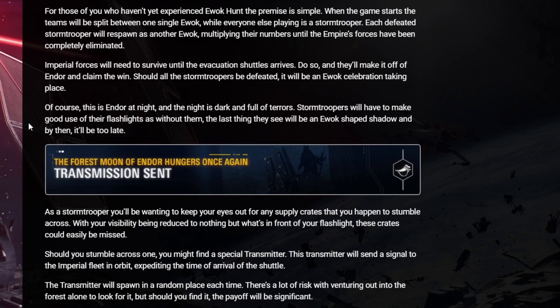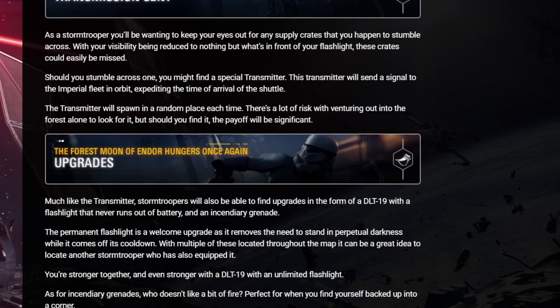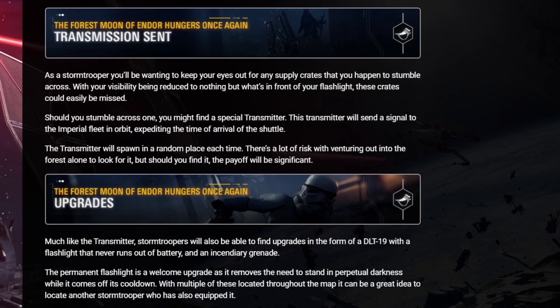As a stormtrooper, keep your eyes out for supply crates. With visibility reduced to only what's in your flashlight, these crates could easily be missed. If you find one, you might find a special transmitter. This transmitter signals the Imperial fleet in orbit, expediting the shuttle's arrival. The transmitter spawns in a random place each time — risky to venture out alone to find it, but the payoff is significant.